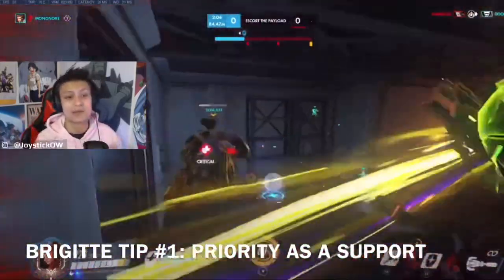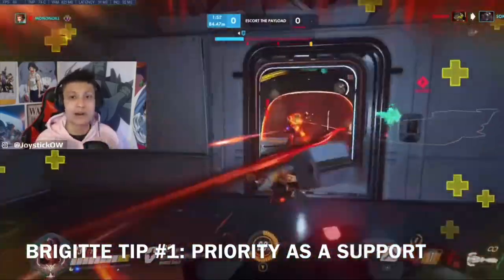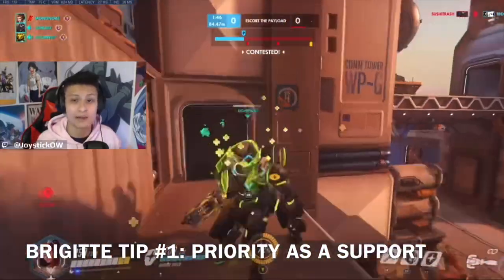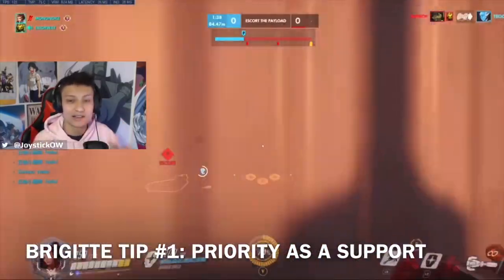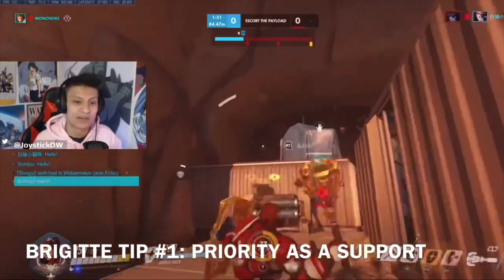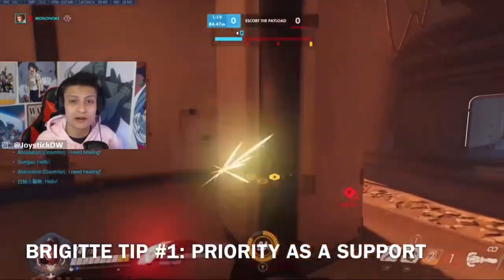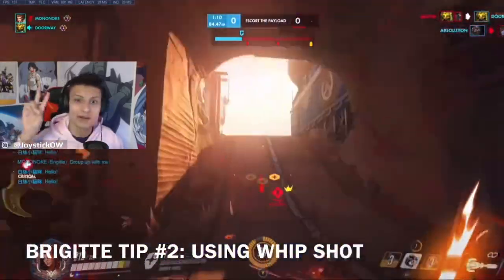Obviously pack your tanks when they're getting low and critical — you have to prioritize. Learning how to prioritize your healing is key. She can do a lot of healing; I've played a lot of Brigitte and come out of games with gold healing, which I never expected. When you use your whip against enemies and not shields, it triggers her Inspire passive, which heals herself and teammates around her. Focus on keeping your DPS and other healer alive and trigger Inspire whenever possible using your whip shot.